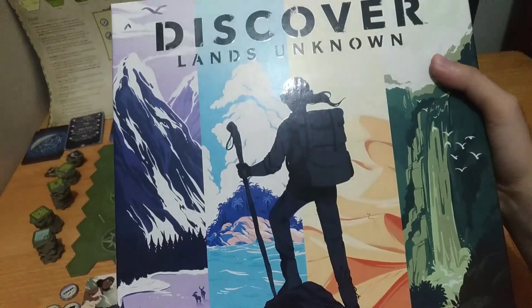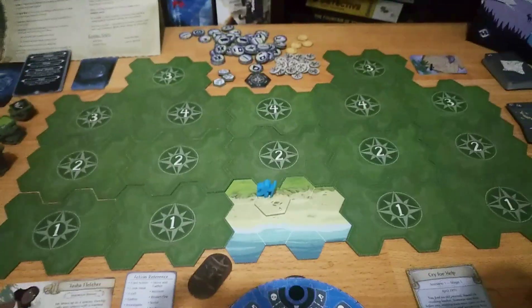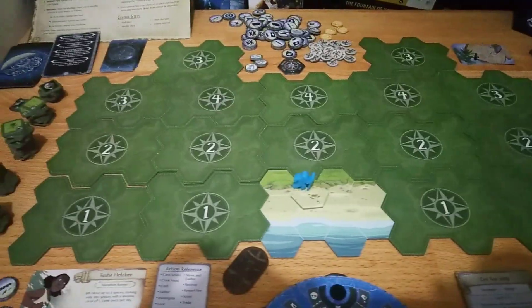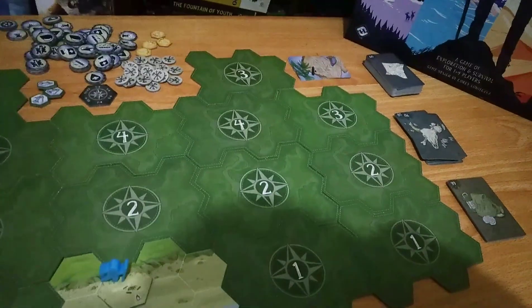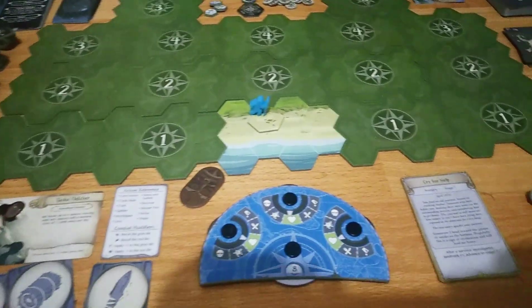Hello everyone, this is the Board Game Hero and this is a solo playthrough of Discover Lands Unknown. I have my board set up here. I got the island terrain as you can see. I just followed the reference sheet that came with the game — it tells you everything you need to know to set up the game. I got everything here set up for solo play.